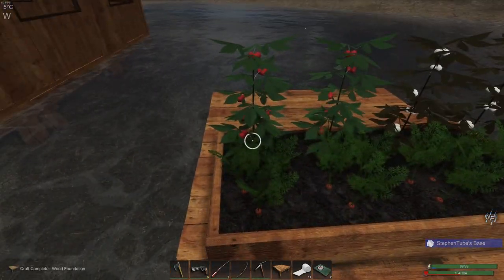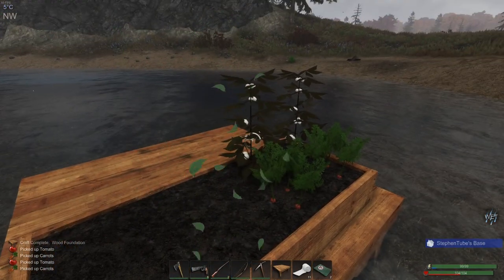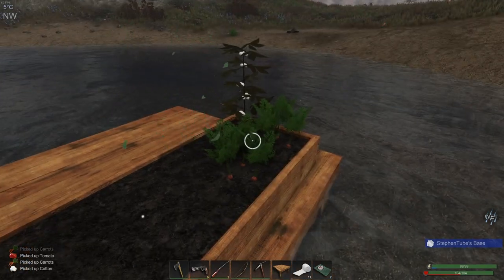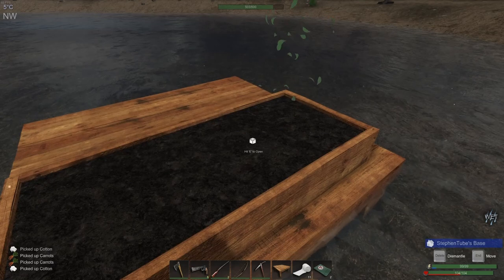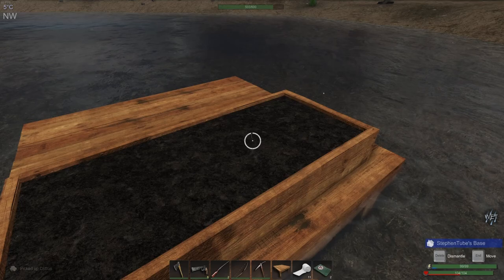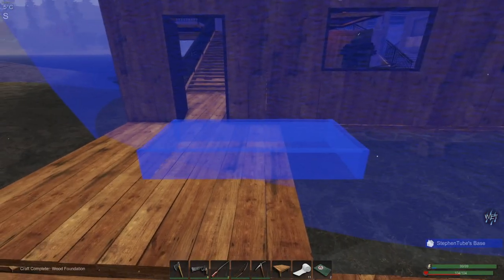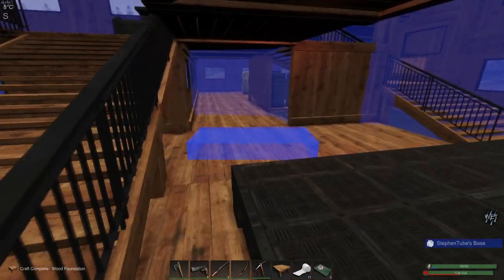Everything here is done. Get all of our veggies going. We've got a little cotton — or as I like to call it sometimes, corn, because reasons. Let's grab that. 503 of 600. And it looks like a bear might have hit it when it came over here.